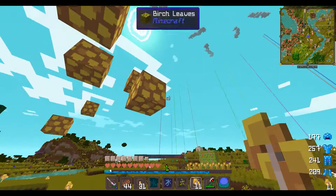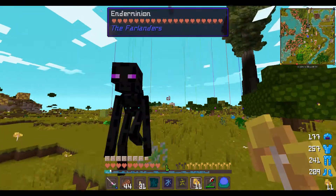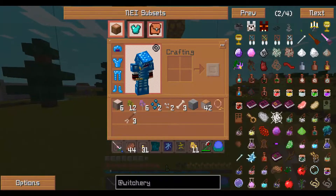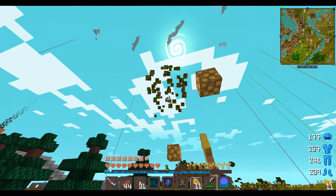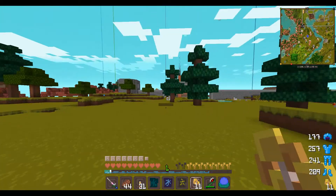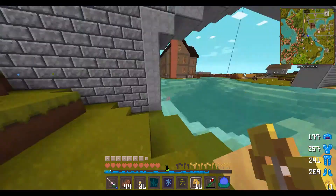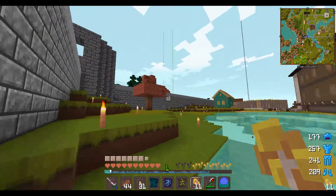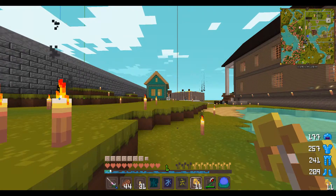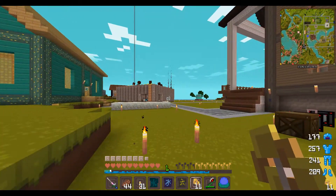I'm standing here trying to collect more saplings, but a regular enderminion is here making a horrible noise. I got eleven saplings - I was just busting down these trees. I planted like four or five more saplings in the spot so they can grow and I can get more. I need to really collect a whole bunch of vanilla trees. My mic got kind of janked up from playing with it earlier.